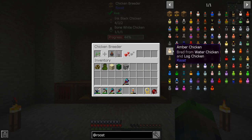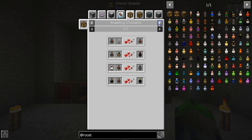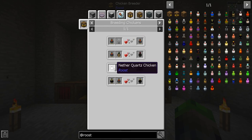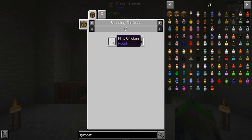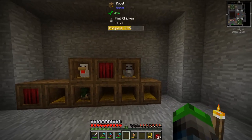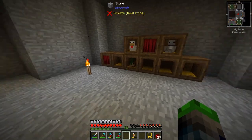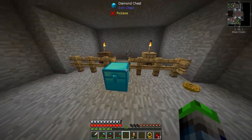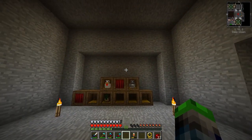With an ink black chicken you can smelt them to get a gray chicken, or breed it for a string chicken, black quartz chicken, or a graphite chicken with coal. Maybe we should put the flint chicken in with the log chicken — wait, his face is a leaf, that's really weird. Okay, we're gonna let these guys breed up and we'll be back.